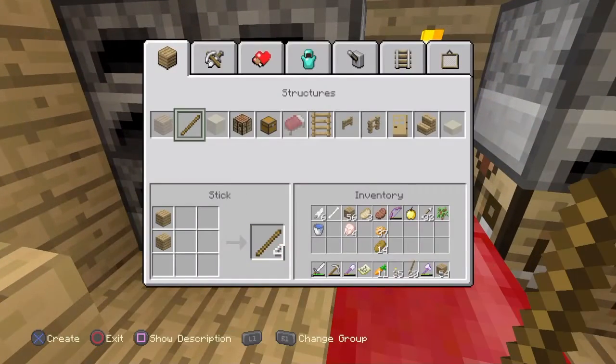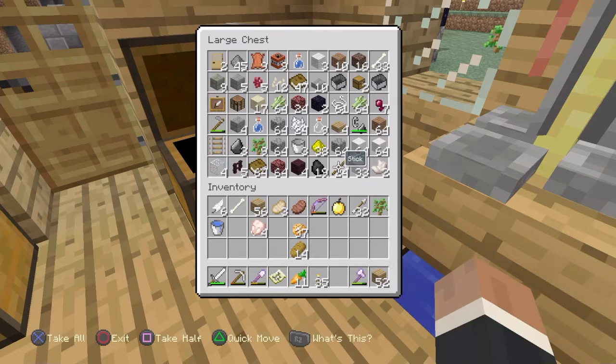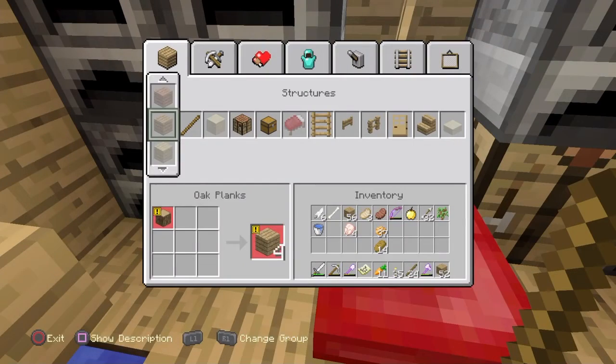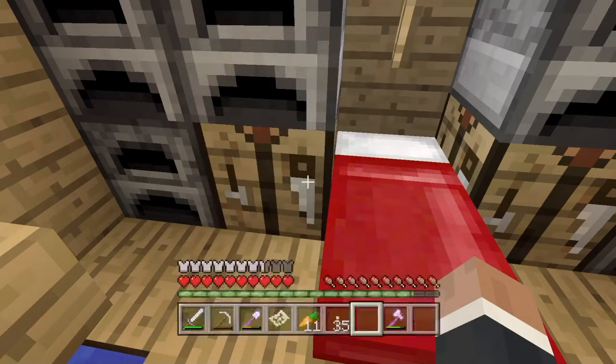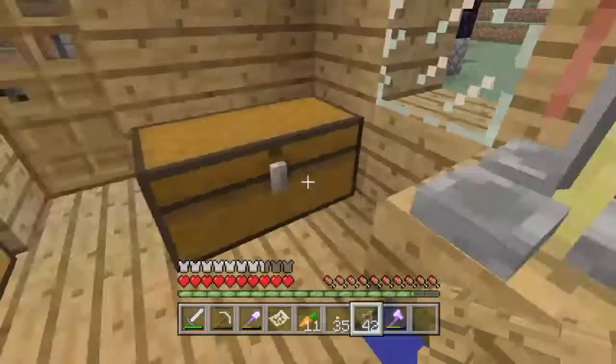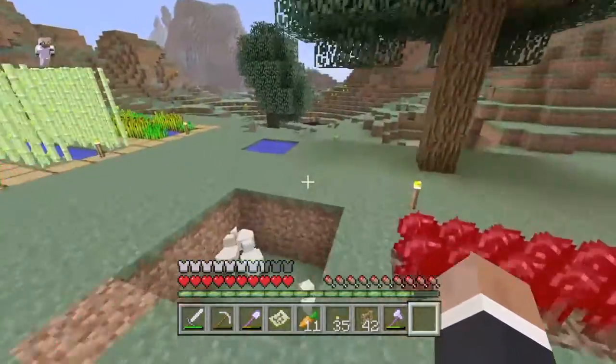So basically what we're gonna need — we're gonna need to make some fences. Do we have any sticks in here? Nope. Let's get these fences. Come on, 42 — that should be good.